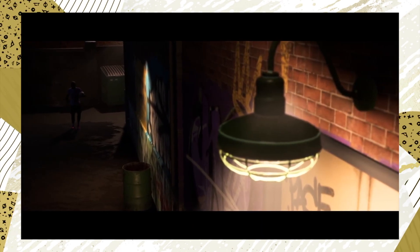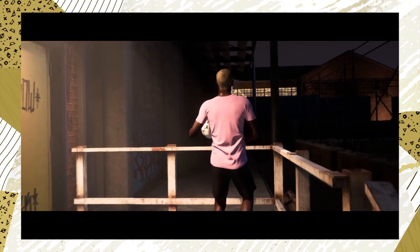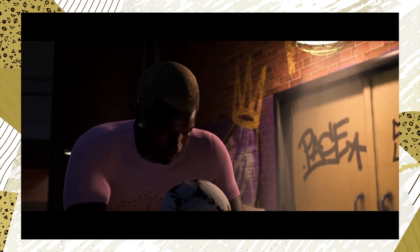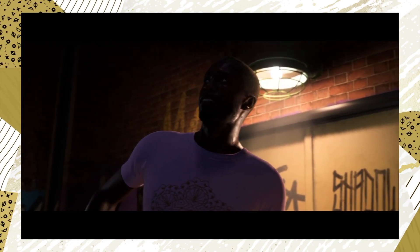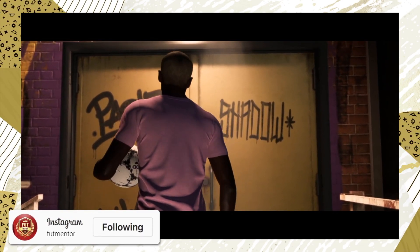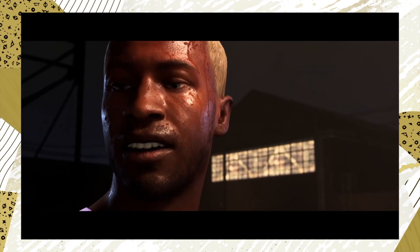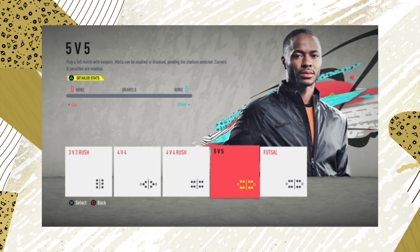A really nice addition from EA Sports is the floor header, or as EA Sports are calling it, the kneeling header — this can actually be done now, which is very nice to see as it shows you're dominating and showing off a bit. There are also going to be emotes, which EA Sports are officially calling taunts. If you have the ball and no one is competing for it, you can perform a little dance or show off, which should be fun to see.